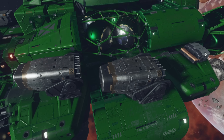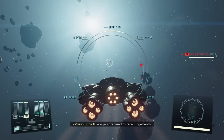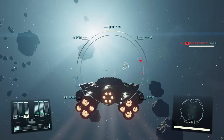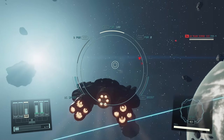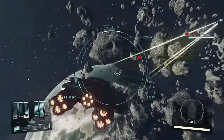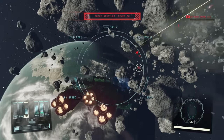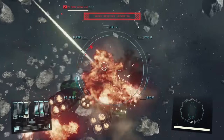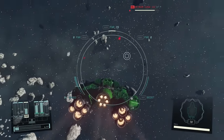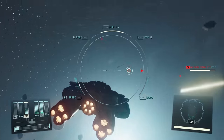Turrets are awesome when they work. I intentionally removed power from all other systems except the turrets, so you can see how they work. As you can see, they are already trying to aim at enemies. If I move around, they will fire — the angle of fire is quite wide. They will always try to turn towards enemies and when they can hit, they fire.